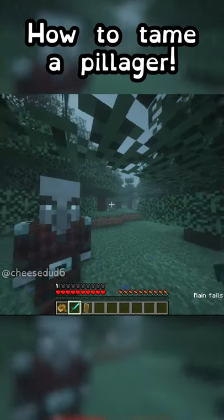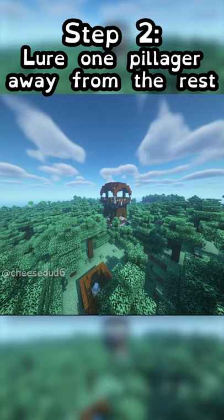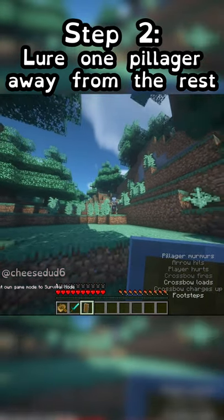Here's how to take away a pillager's crossbow and make him peaceful. Step 1, find a pillager outpost. Step 2, lure one of them away from everyone else. A shield is really useful here.